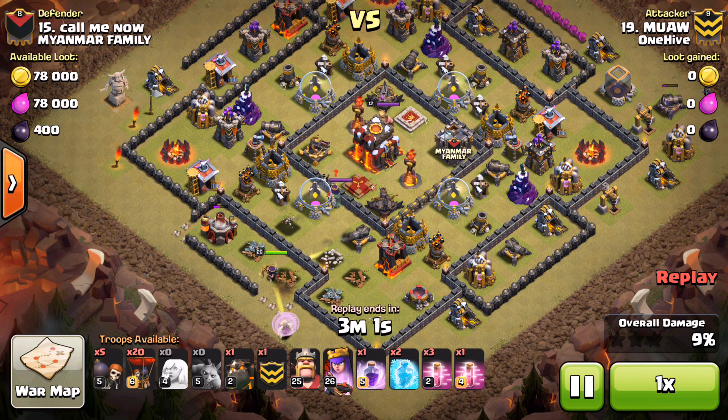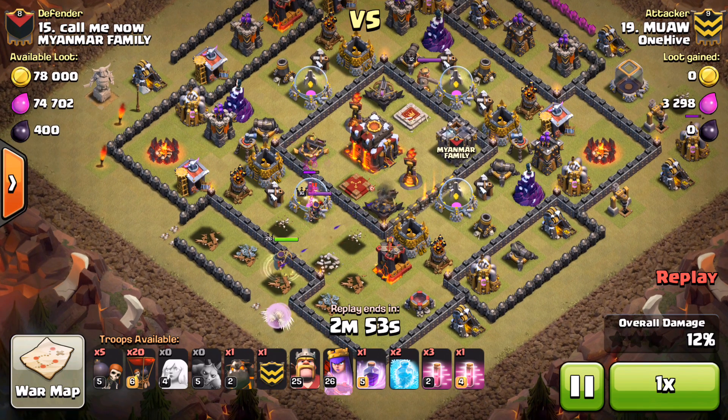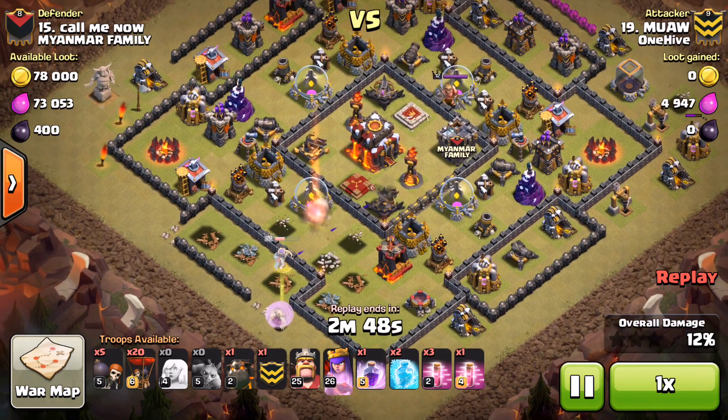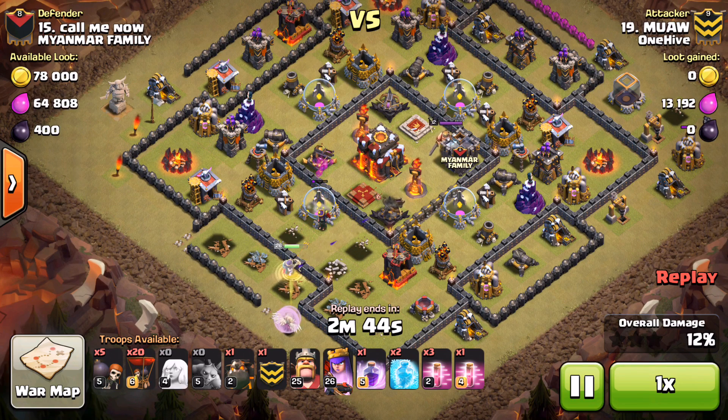You see the location of the enemy queen - she's already alerted here. As Moi's queen steps up right here, that is actually going to draw the enemy queen in and allow her to get taken out in just a moment. As soon as she comes over and gets onto that storage, the queen engages, a few shots, and she goes down. The queen starts getting healed back up and continues her walk towards that first air defense.